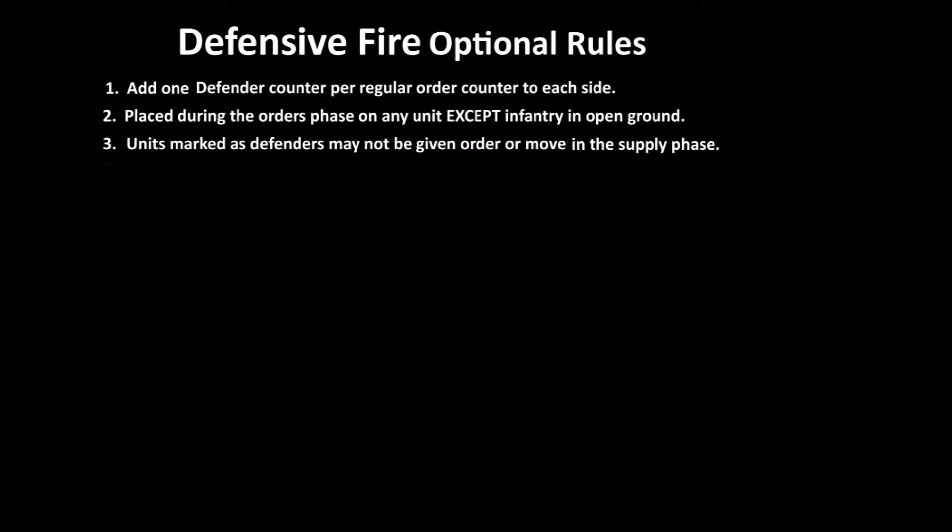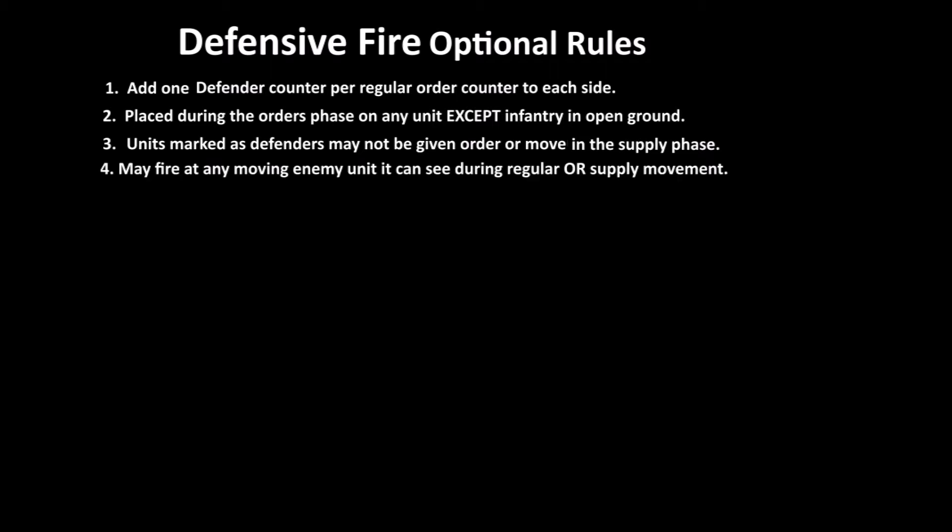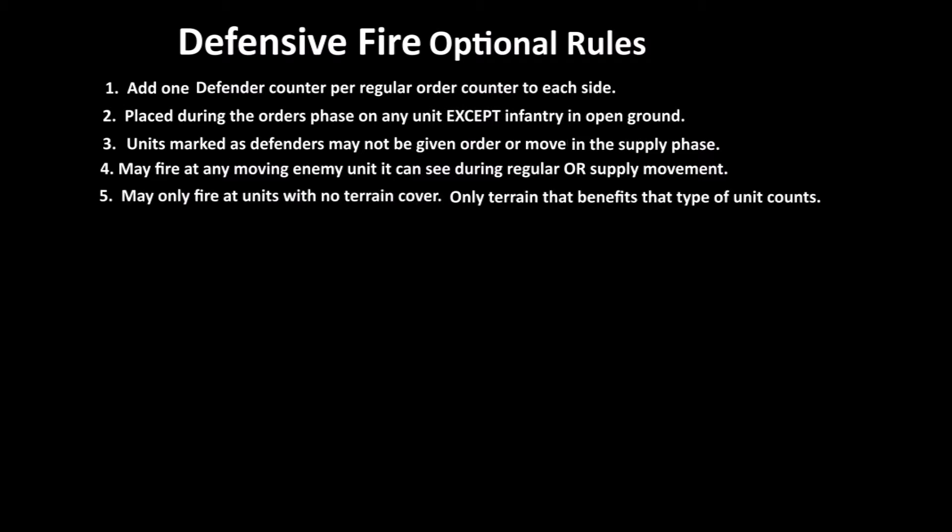Units that are marked with defensive mode are busy the entire turn from beginning to end looking for opportunities to shoot. They may not be given an order and they may not move in the supply phase — they're pretty much committed for the whole turn. They may fire at any enemy moving unit they can see during the regular or supply phase. This is a kind of breaking of the cardinal supply phase rules — these units can be used during the supply phase also. They may fire at units with no terrain cover.